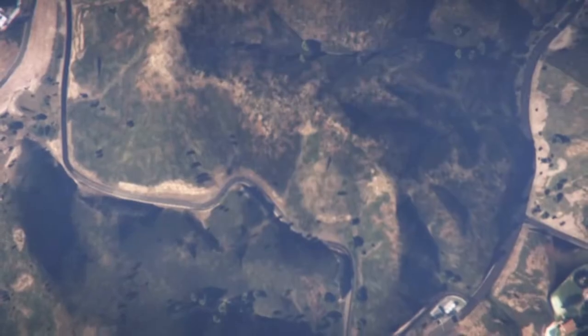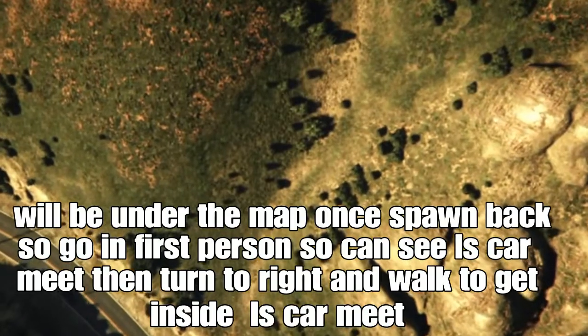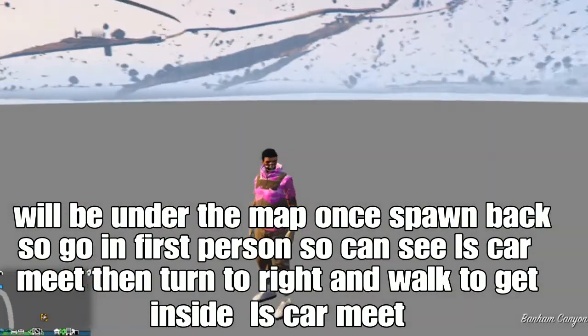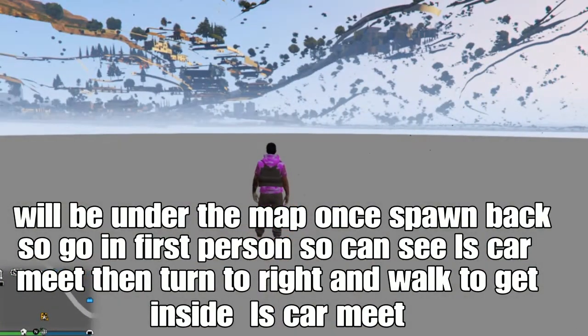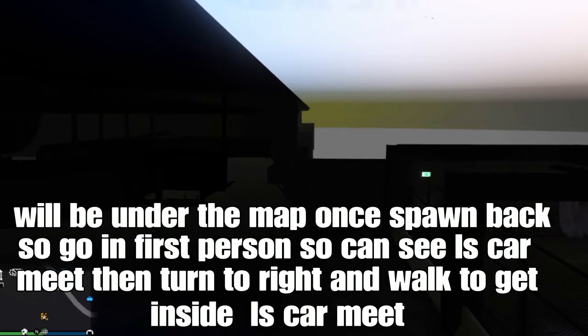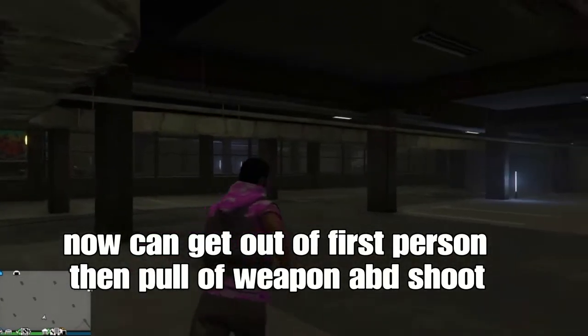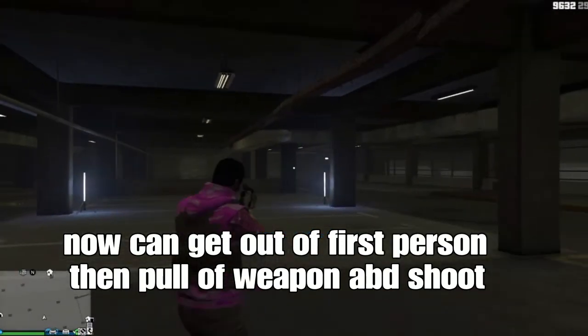Once you guys spawn back in the lobby, you will spawn under the map. When it's working, you'll spawn in the map. Go to first person to see the LS car meetup. Walk to the right and walk to the lock, and you'll get stuck in the LS car meetup. And boom — look at that, we got it. Get out of first person, and now you're ready to get your weapon and start shooting.